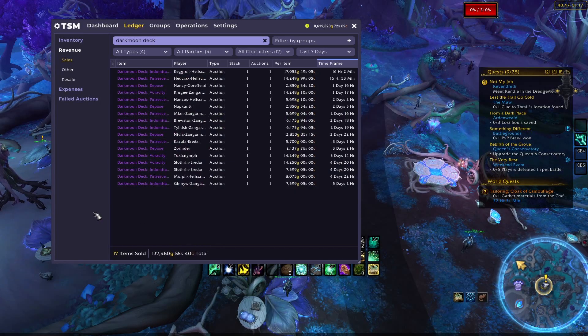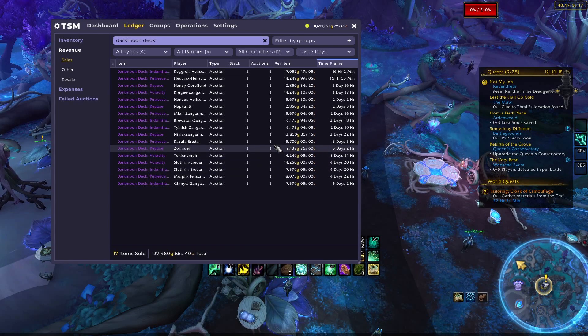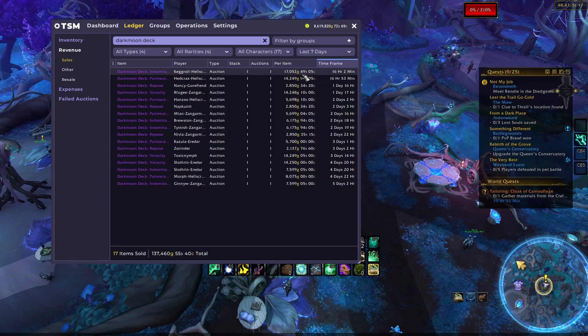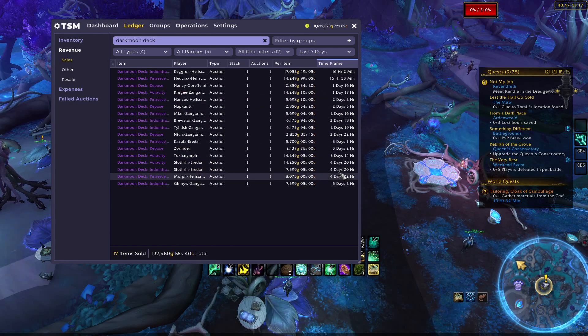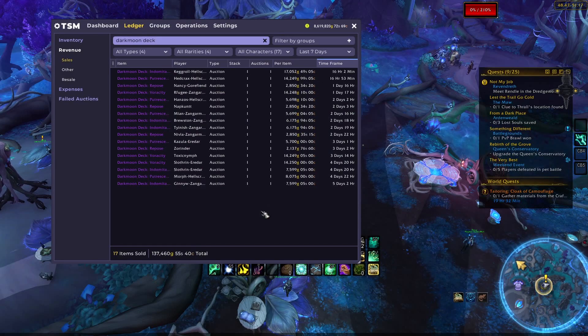The Veracity deck, which I'm pretty sure is the most expensive one on many realms, is still selling for a solid 15k. The in-between decks are selling for about 8k, and then the Repose is selling for about 2k. About five days ago I was able to sell the Indomitable for about 8k, but 16 hours ago I was able to sell the same one for about 17k — that's just because of market resets. It varies; I sold one for 8k four days ago but only 5k two days ago. Definitely still changing depending on markets, but reset is soon, so if you can pick up some cheap herbs, this is definitely something to look at.